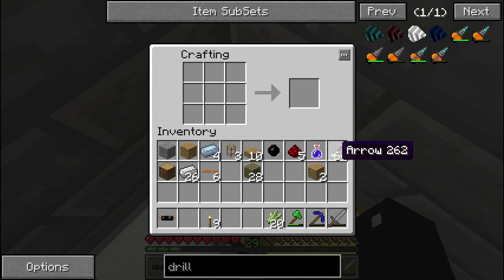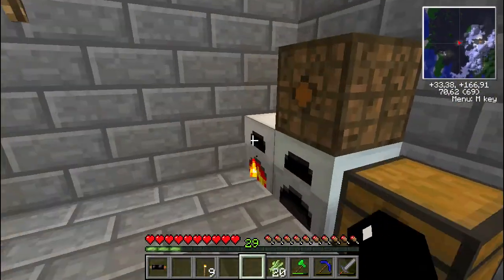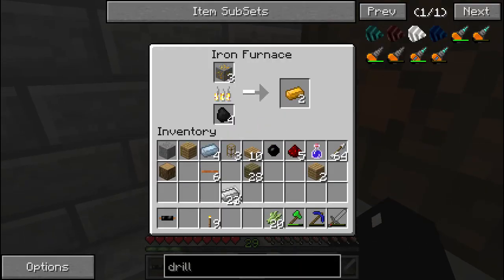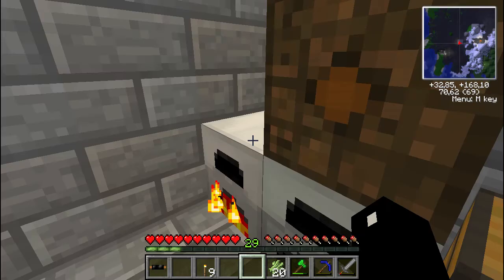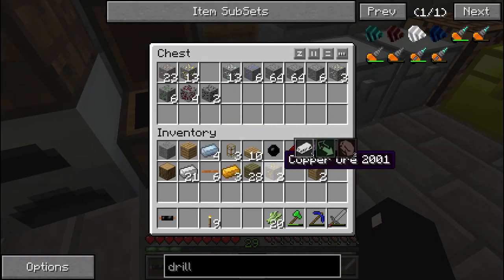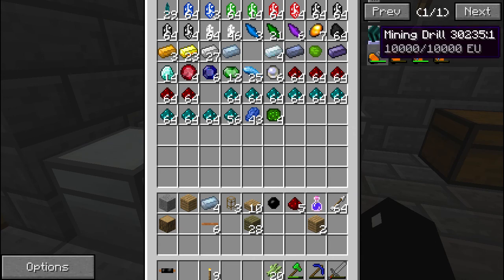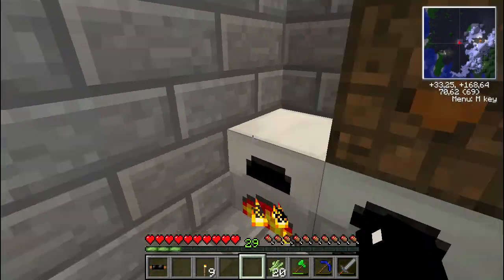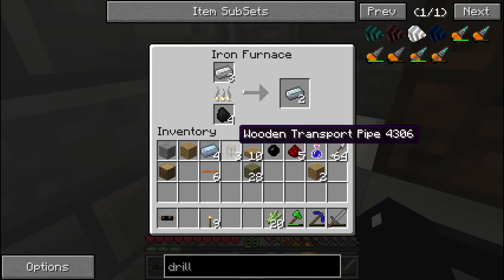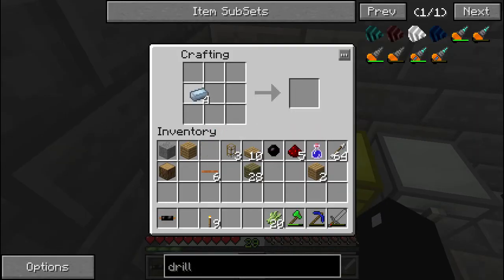Let's make an uninsulated cable - and that's pretty much all I needed. I need five refined iron. Refined iron is just made with re-cooking iron, that's all. So let's store those in there, together with this, and turn this one off and back on.